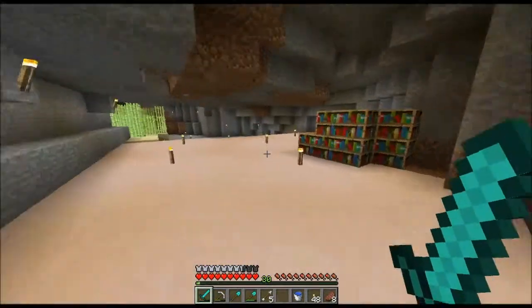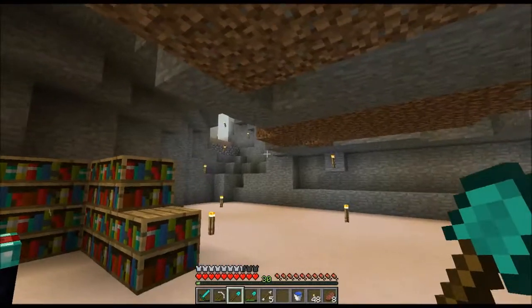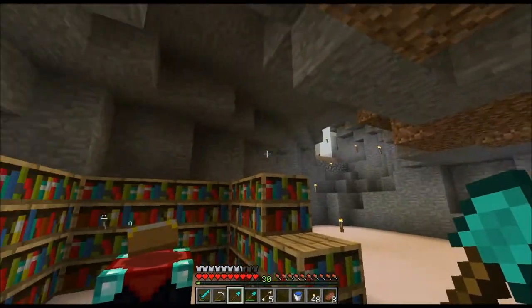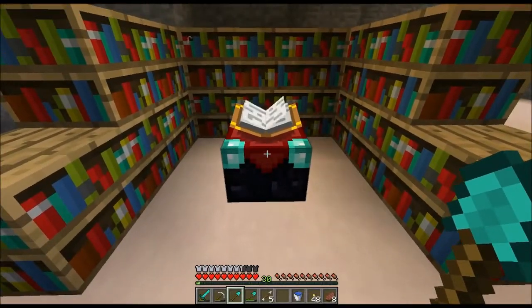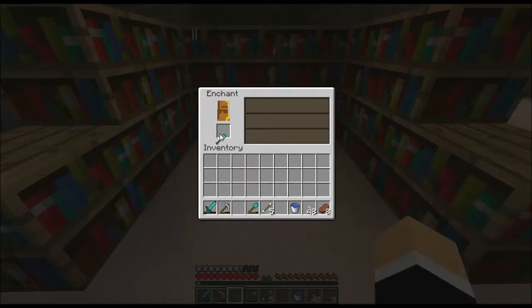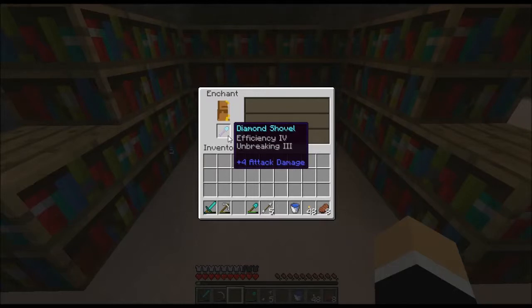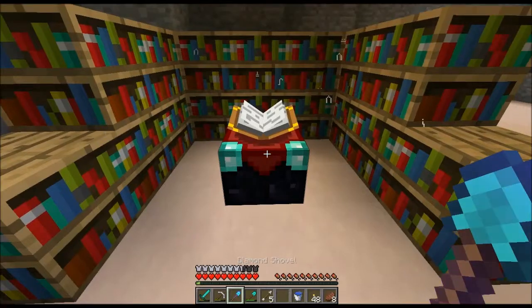Look at that growth! This episode has been long enough already but let me drag it out a little bit longer and enchant a diamond shovel. Let's go — Fortune... no, Efficiency. I'm a bit disappointed but that is a good working shovel and I'm happy with that.